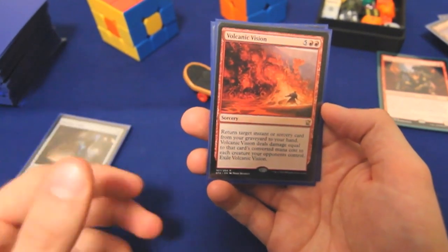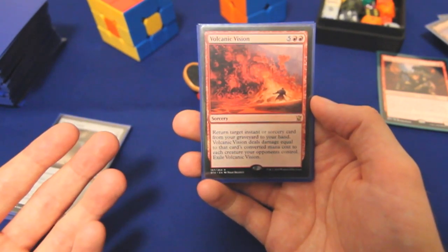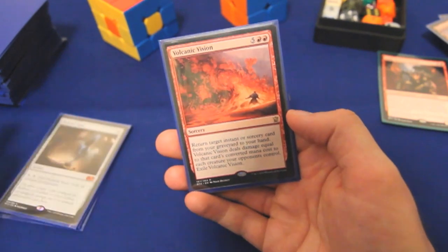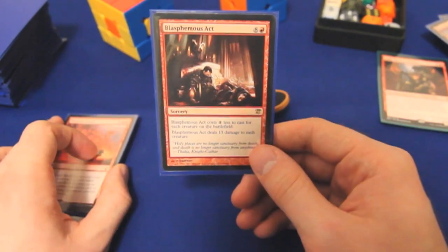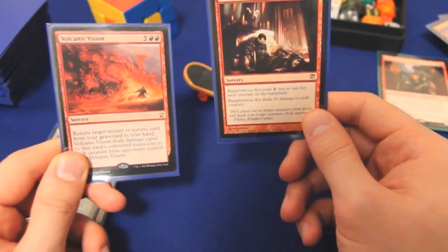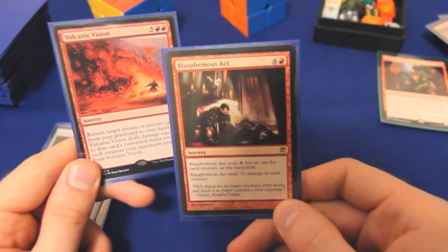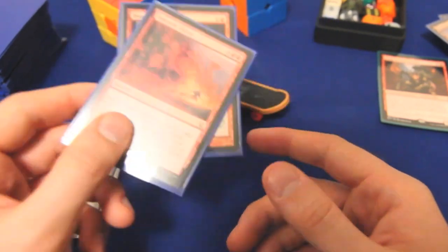Volcanic Vision — now we're getting into some meaty stuff. It returns target instant or sorcery card from your graveyard to your hand, and deals damage equal to that card's converted mana cost to each creature your opponents control. Red is hard up for returning things from your graveyard, and Zada obviously cares about instants and sorceries. Finally, Blasphemous Act: these two cards synergize pretty well. If you return Blasphemous Act with Volcanic Vision, it deals nine damage to each of your opponent's creatures, and we're almost always going to have enough creatures on board to make Blasphemous Act cost one.